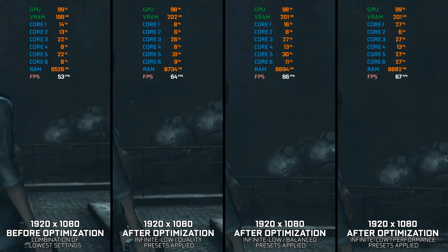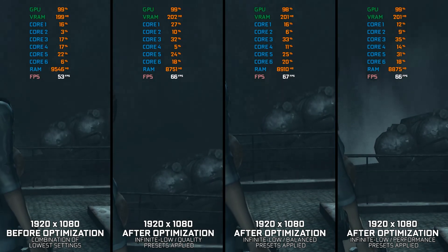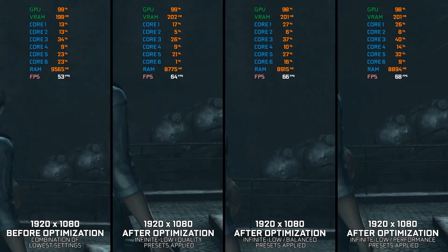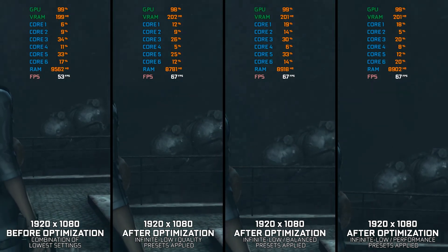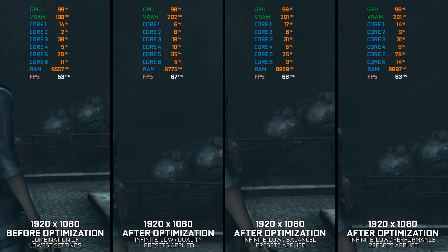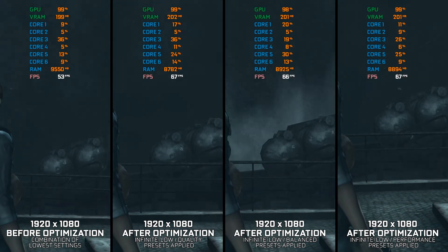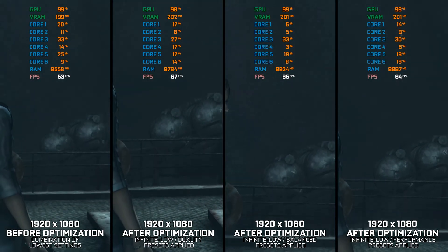If you are a fan of the Resident Evil franchise, or a horror fan in general, Revelations 1 and 2 are worthy contenders that provide an adventure with the Resident Evil flavor. However, even though these games run on almost anything these days, a few extra FPS won't hurt. In this video, I will show you how to maximize the FPS numbers in Resident Evil Revelations 1 and 2.